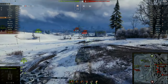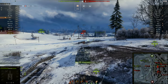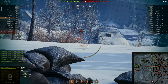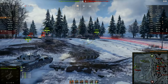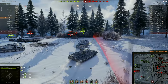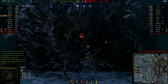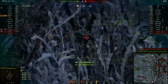The tank is more mobile because of the improved power-to-weight ratio. Here you can see me pounding on an E50M that is in a bad position down in a hole. I kill him pretty easily — 1260 damage very fast. With the good gun depression and improved turret there's almost no chance he can pen me, unless he hits the cupola, which is possible but not easy.